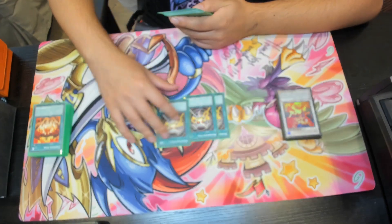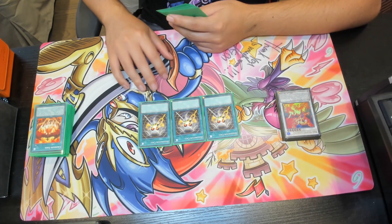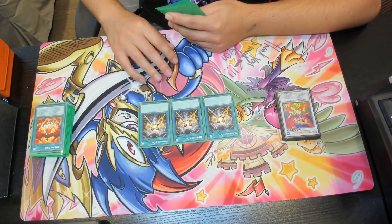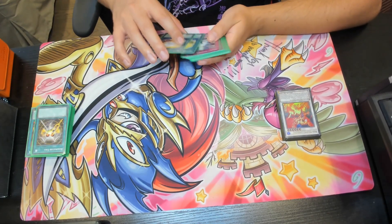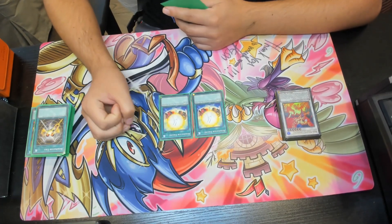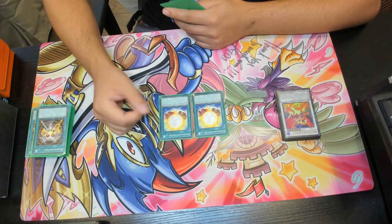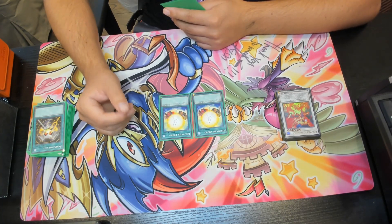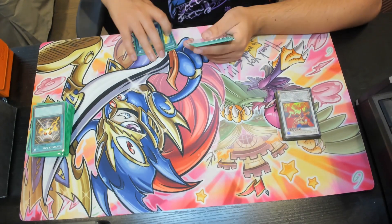We play triple copies of Resonator Call — since we play so many Resonators, we definitely want to search them out, so triple Resonator Call to add a Resonator monster from your deck to your hand is amazing and a must for this deck in any variation. We also have double copies of Resonator Engine, which lets you target two Resonator monsters in your graveyard, add one level 4 monster from your deck to your hand, then return those targets to the deck — great for recycling Resonators and maintaining deck count.